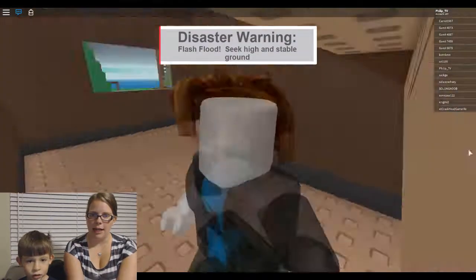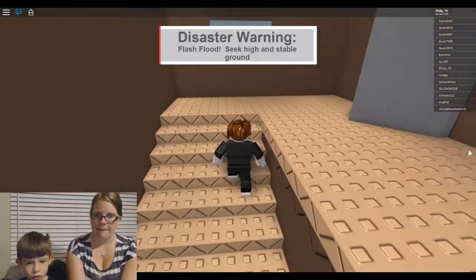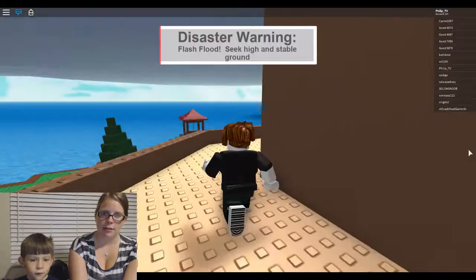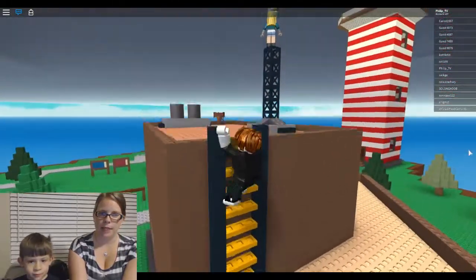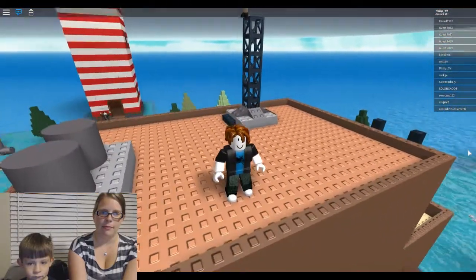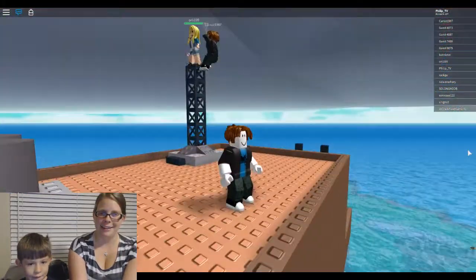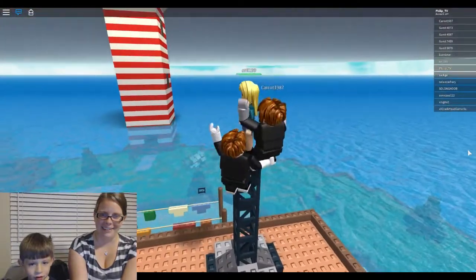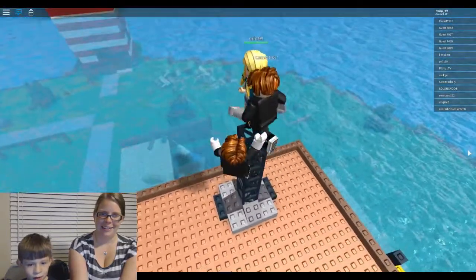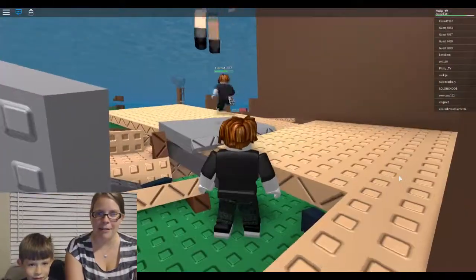Flash flood — get up high and stay stable. We've got to go higher! Is there anything higher than this? Look — it's just rising! Are we going to survive? I don't think so. We are higher. Oh no — we drowned. Look, we're underwater! But somehow we survived.